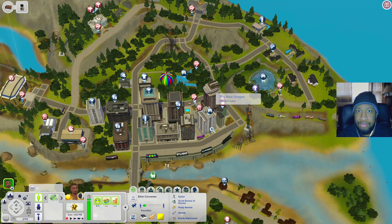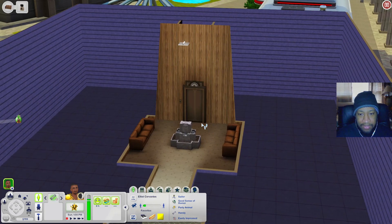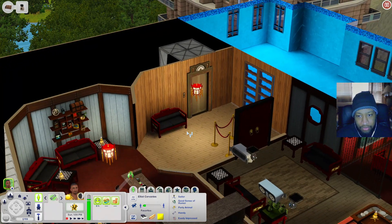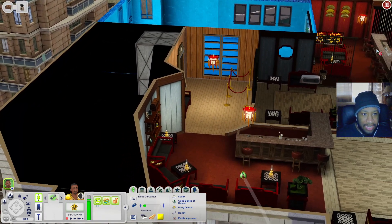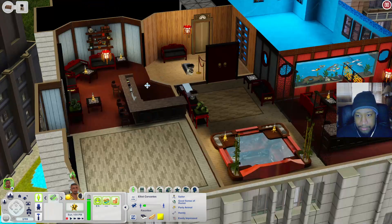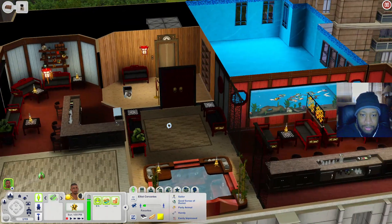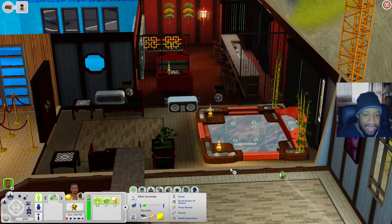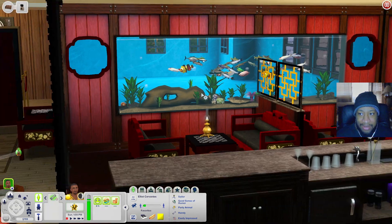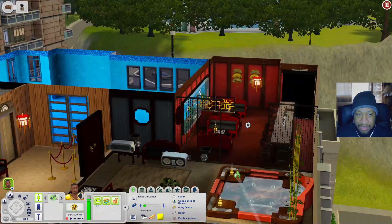Now let's check out the Blue Dragon. Down here is just a little lobby with places to sit and a fountain. When you go up the elevator there's a little room with seating that's roped off for VIP, a bar, dance floor, more seating, a hot tub, and on the roped-off side another dance floor. There's also an aquarium item from Late Night and another bar. Really nice lot with a view of the water.